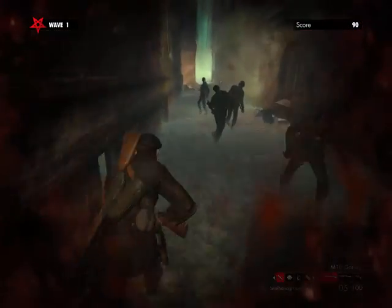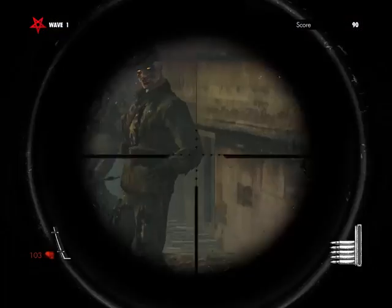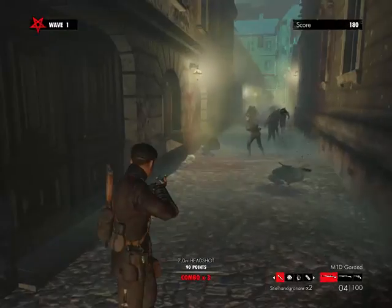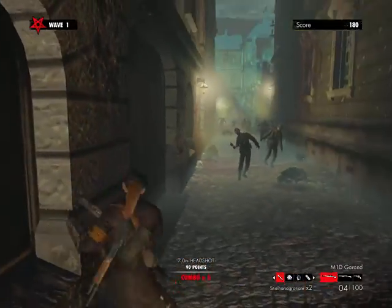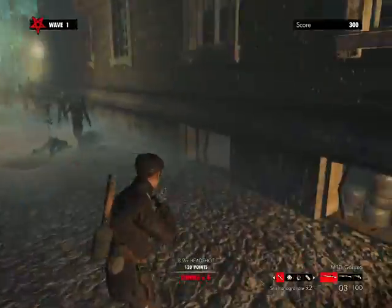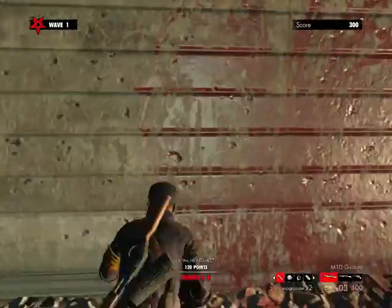My next trick shot I call the Wounded Mary Chevrolet trick shot: what you want is you wanna be at least at half health, and then you gotta kill one — that's the trick shot. So we're gonna go back to my wall touch trick shot, just to show — just in case anyone missed it, it was too fast for you — it's okay, I got trick shots for everybody.